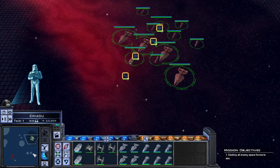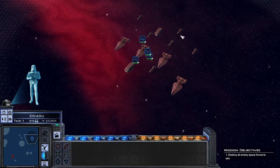Sensors are reporting that there is a hostile presence surrounding the planet. Lay waste to any forces that oppose the Empire.